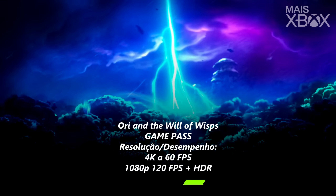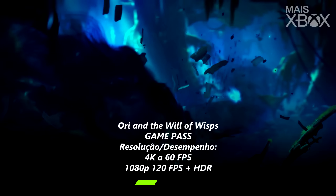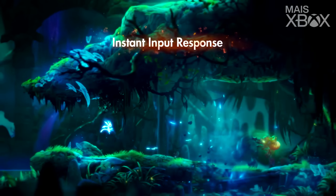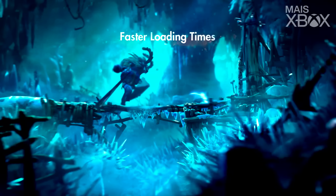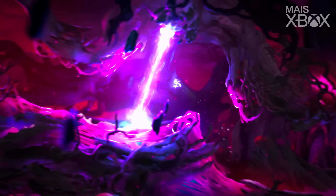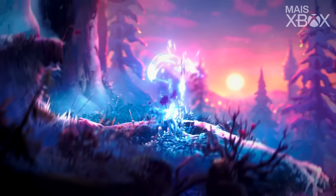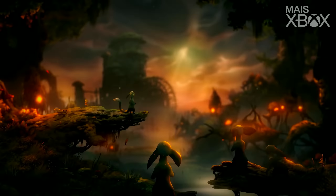It's impossible to talk about games with great graphics without mentioning Ori and the Will of the Wisps, which is fully optimized on the Series S and proving that the console can run games at 4K at 60fps. The game becomes even more emotional with vivid colors, providing more detail in its landscapes with a resolution worthy of a classic. If you enjoy games with an emotional narrative in the Metroidvania genre, come join and play Ori and the Will of the Wisps — available on Game Pass.